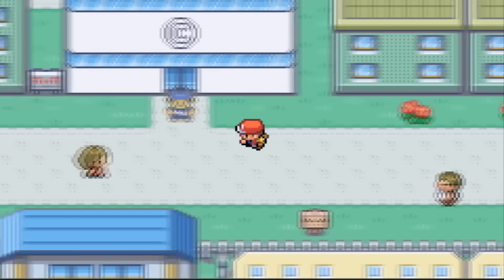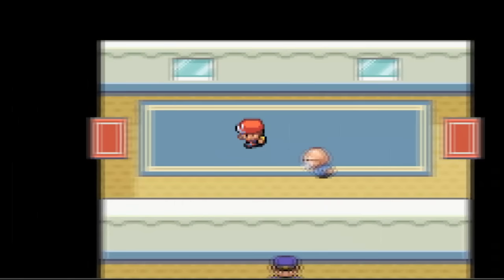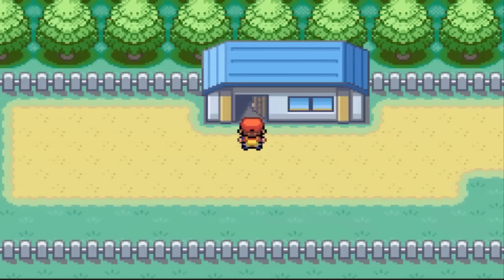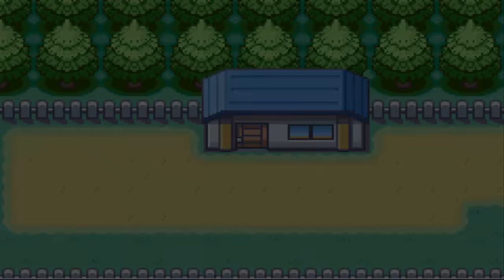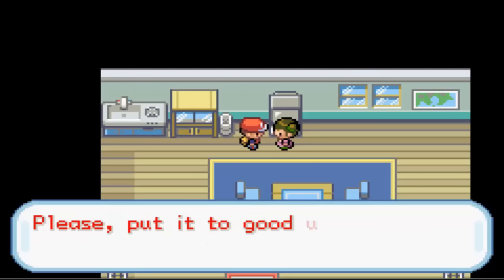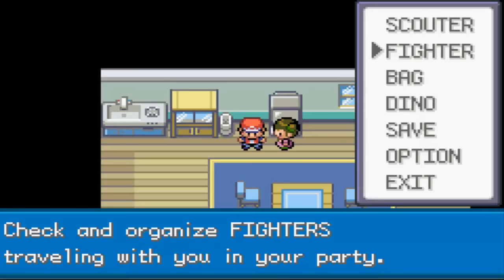We're going to get HM Fly because we beat the previous gym after Bulma, which was the Red Ribbon Army. There's going to be an HM for that move right now so we gotta go get it. Let's go in here and talk to her. 'Oh dear, you found my secret, please don't tell anyone, take this.' So we've got the HM which is Fly.